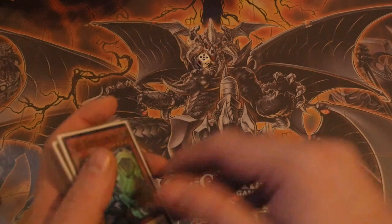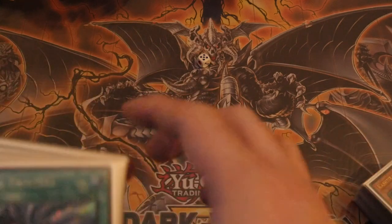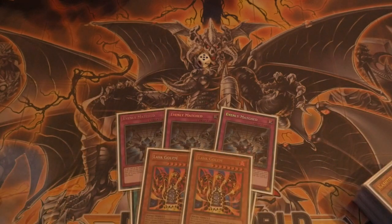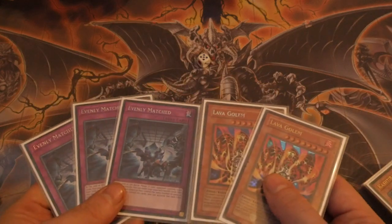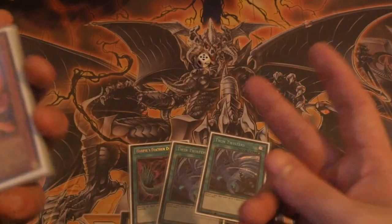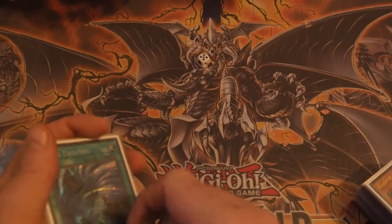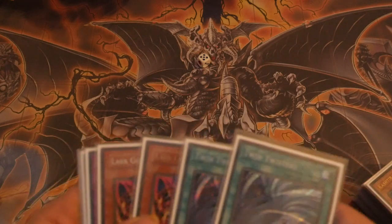That was a test hand utilizing the deck as it sees fit. Now I'm going to do a test hand utilizing the side deck. If I feel I'm facing a back row deck I'd be going for Twin Twisters and Harpies. I'd be going for Evenly Matched if they're producing boards. If they're consistently putting two or more cards on the board you'd go for Lava Golem as well. These will clash — you'd have to give them a Lava Golem and then Evenly, and there's no point in Evenly then Lava Golem because they won't have two cards on the board.